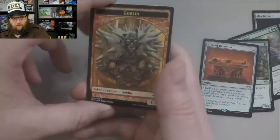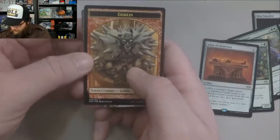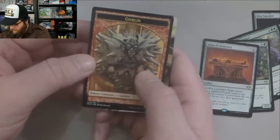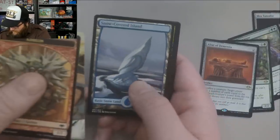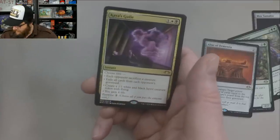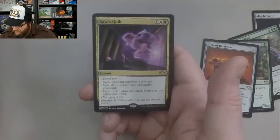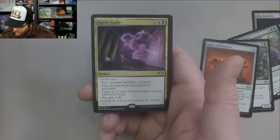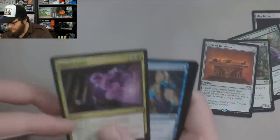It's probably my body telling me to slow down — I've been pretty fast and furious with videos. Goblin. These full arts are pretty nice, a nice touch. Snow Covered Island. And Kaya's Guile — a three-mana instant where you could choose two: each opponent sacrifices a creature, exile all cards from each opponent's graveyard, create a 1/1 spirit creature, or you gain four life. It also has Entwine.